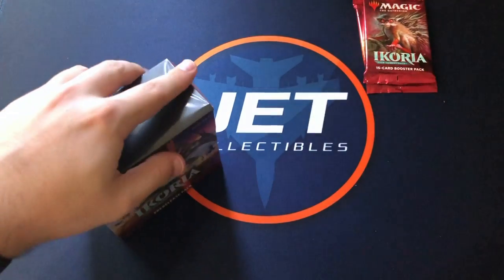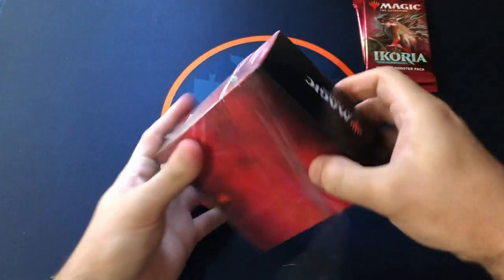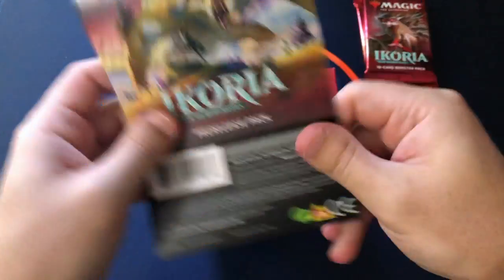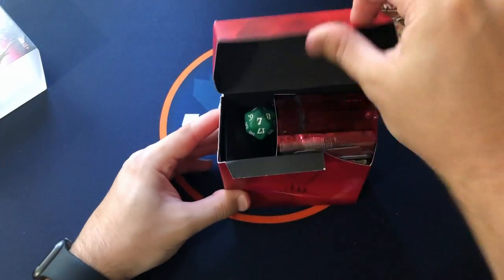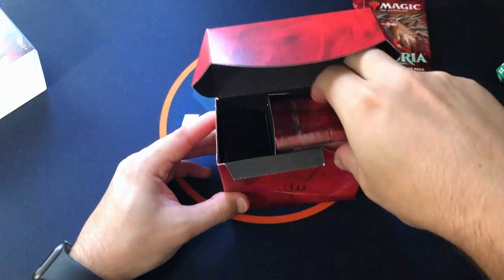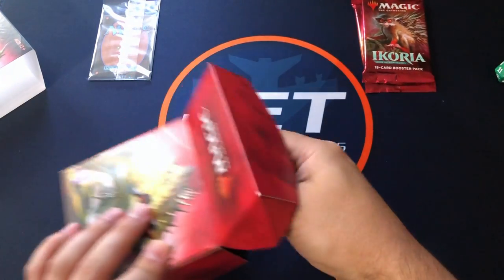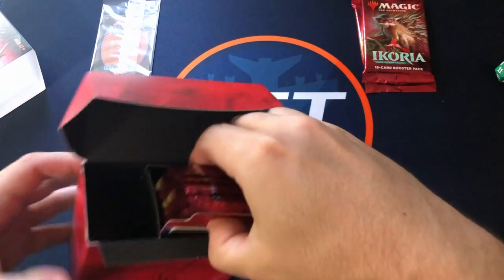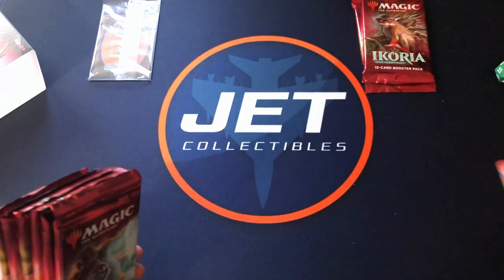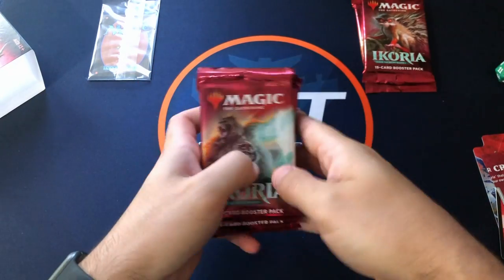It was nice since we weren't able to actually compete and give away prize packs. If you haven't yet, subscribe to the channel and give me a thumbs up. Let me know what you think. Green dice here, the foil for later — we'll open the prize packs at the end. We've got one, two, three, four, five, six packs.